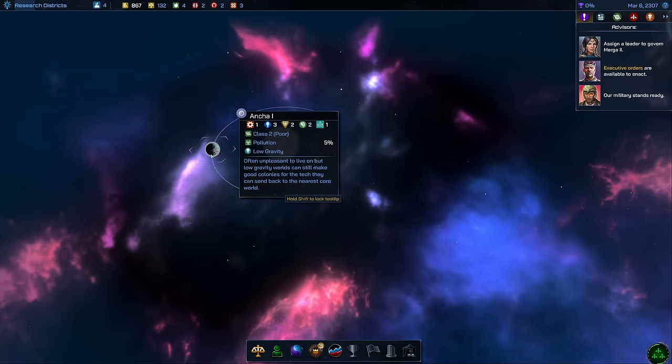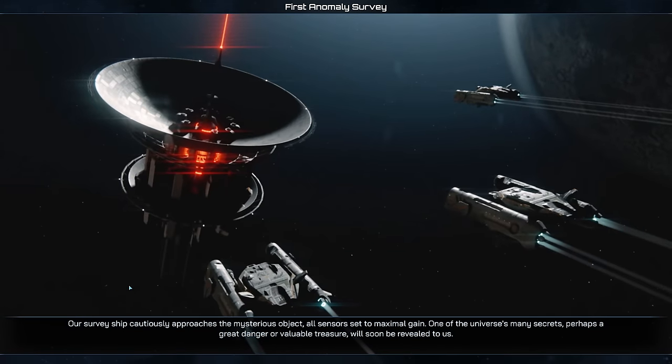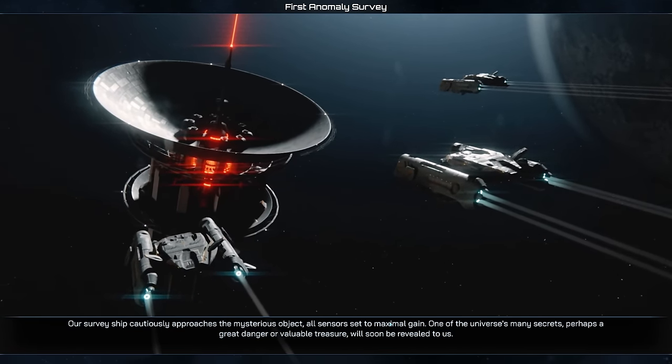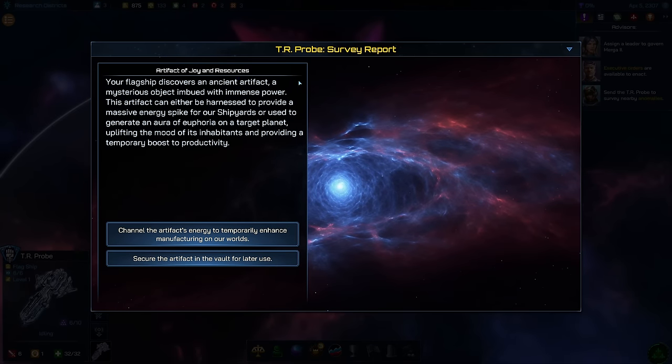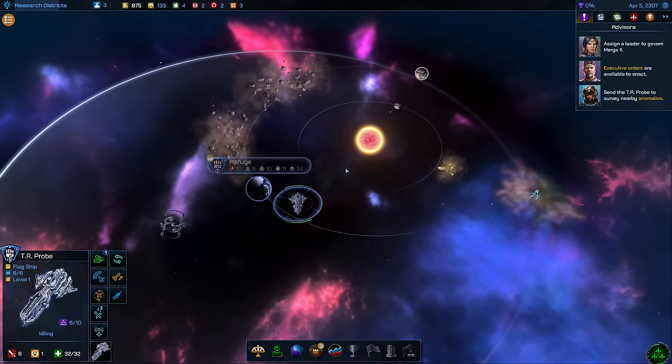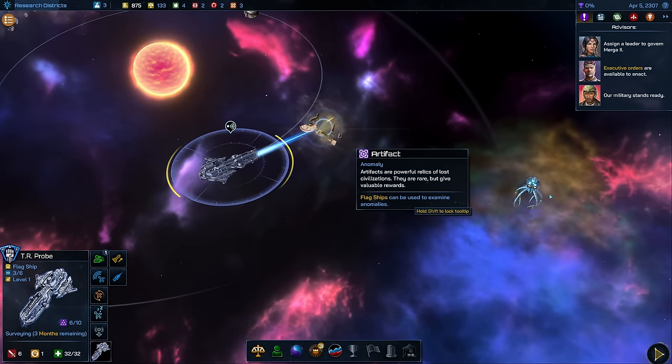Let's end the turn and see what we find — a class 2 poor planet, nothing special. We should have finished a probe at this point. We've also analyzed the first anomaly with my flagship. Your flagship stumbles upon a relic from a bygone era — an enigmatic item filled with extraordinary power. This artifact presents a choice: it could create a substantial energy surge to benefit our shipyards, or it could emit an aura of joy on a chosen planet to enhance spirits and offer a short-term increase in productivity. I think I like boosting manufacturing — let's channel the artifact's energy to temporarily enhance manufacturing on our worlds. That's pretty neat. With my flagship we continue to the next relic over here, and there's also an artifact here which looks alive.